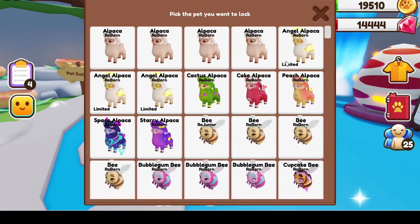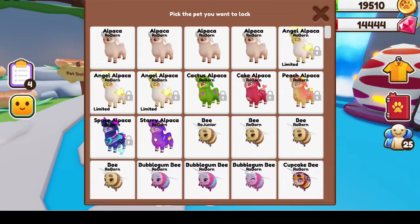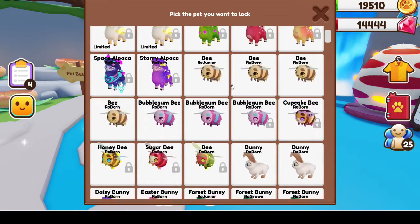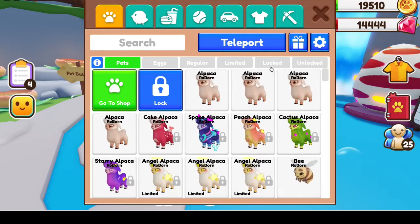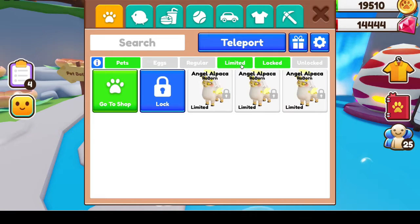Let's lock a few. I'm just going to lock a couple of my limited pets and my shiny pets here. Eventually I will probably actually go through and lock all of my shiny pets just so I don't accidentally trade any of them. So now we're going to click locked and all of those pets that I locked are going to show up there. And if I click limited, then it's just going to show my limited ones that I have locked.